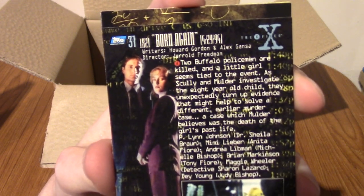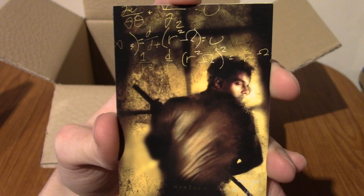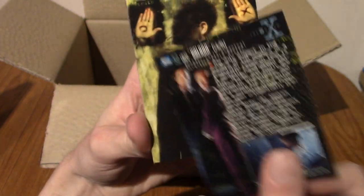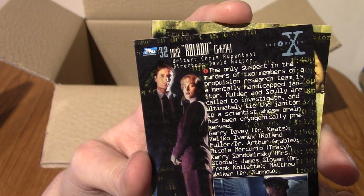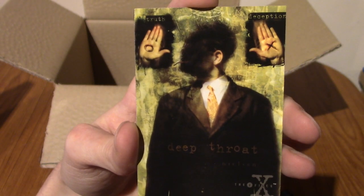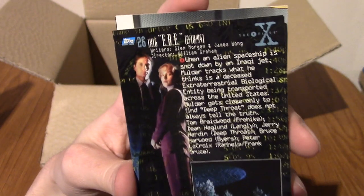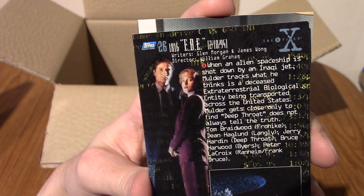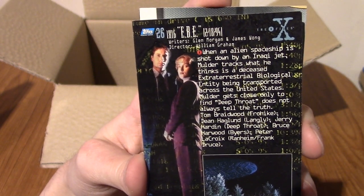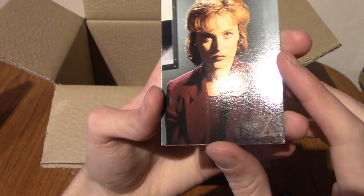That is from Born Again - that was number 31. We've got - ooh, that's very mysterious. That is from Boland, apparently. 32. 31, 32, will this be 33? We've got a guy with two things on his palms. It is 26, so, ha, not. Oh, EBE - Extraterrestrial Biological Entity - which is roughly what ET was based off.